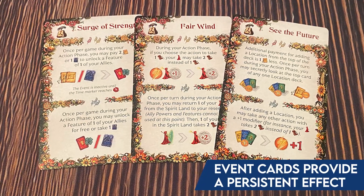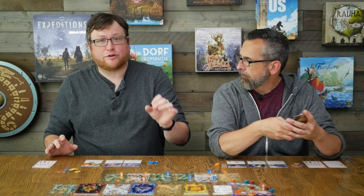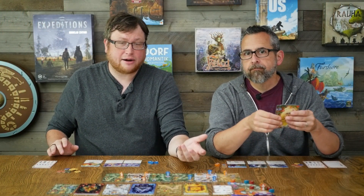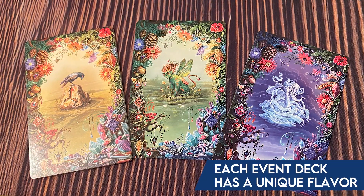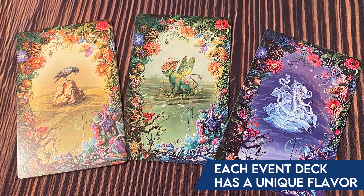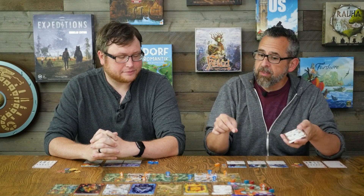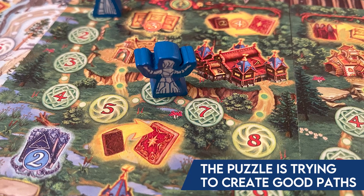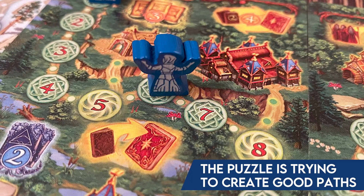Event cards come in a few levels with different feathers that tell you what to do. There are many different decks of event cards — when setting up a scenario you choose an event deck to pair with it, so the events are always going to be different; it won't be the same combination of scenario and event every time you play. For instance, the Fair Wind card says that during the first two events, if you take the move action during your action phase, you're able to move a little bit further — which is significant because moving two spaces can get you exactly where you need to go.